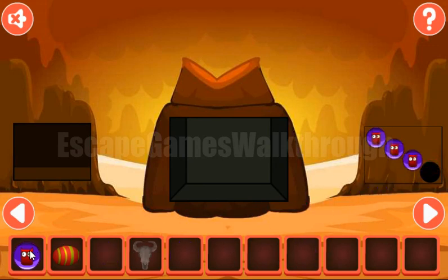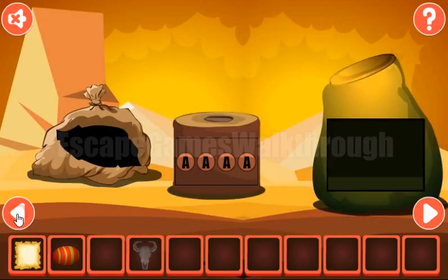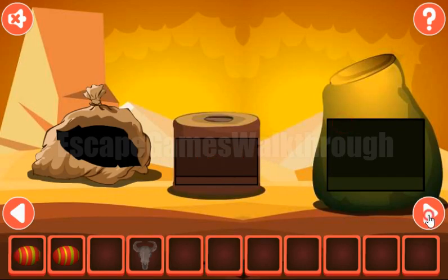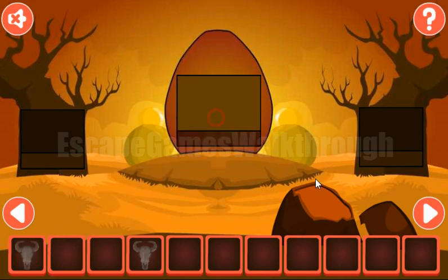They go here to get the paper with a hint. And it's a song written here. Let's type it here to open this lock: S, O, N, G. We've got the second egg. Now this set of eggs we can exchange for this cattle skull and this key.